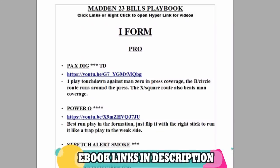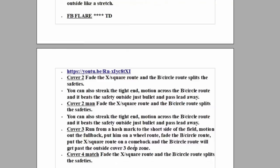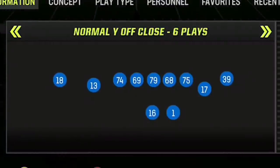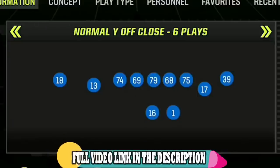And if you want to see more money plays from this or any of my e-books, all you have to do is click the links in the description or the top pinned comment to have them sent to the email of your choice for instant download. The offense I'll be using today is the Gun Normal Wye Off Close. This is probably my favorite offense in the game right now, and I have a few more new one-play touchdowns to show you from this offense before I retire this formation. I've made several gameplays about this offense already, as well as a full practice mode breakdown on my second channel, and I'll have links in the description as well as an on-screen pop at the end of the video.